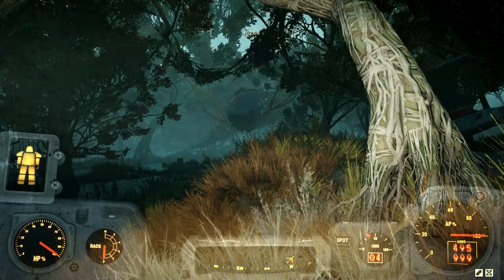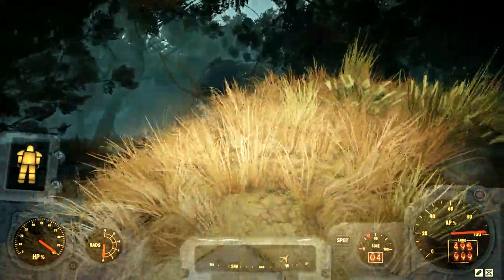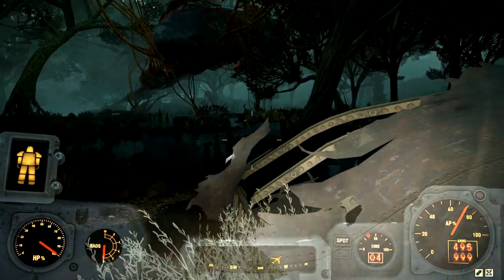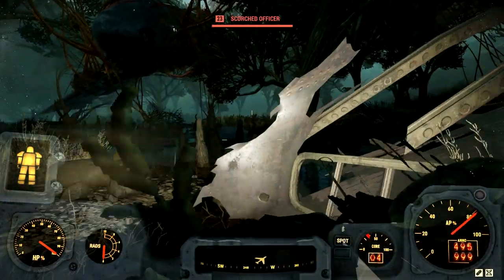For step three, we're going to be heading over to the crashed plane and getting our hands on the Nuka-Cola access code. Let it be known that most of the areas we visit in this video might be filled with enemies, so watch out for that.